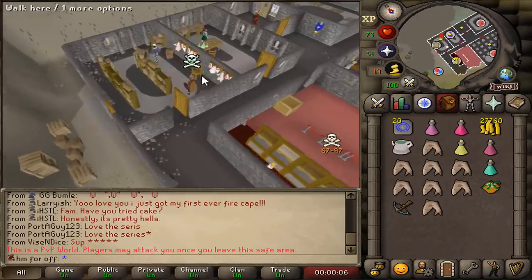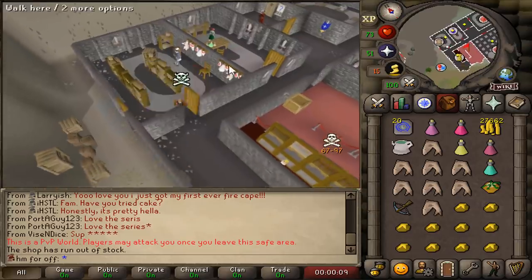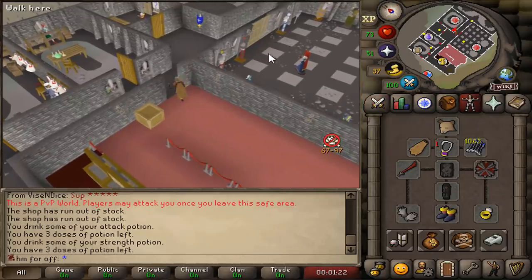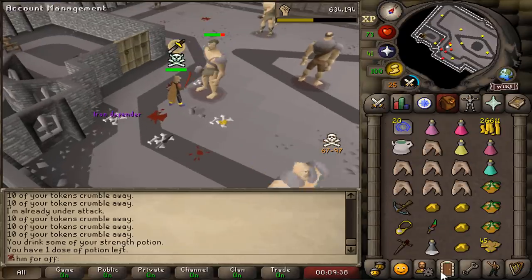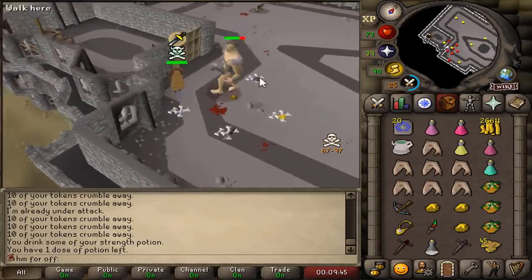I just love that I never have to stress about getting food again. Cheese potatoes — so good, so easily obtainable right here in the warriors guild. No one's actually here, so I might as well try to get a defender. 100 warriors tokens later for an iron defender upgrade.